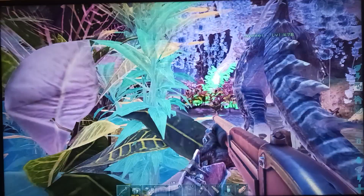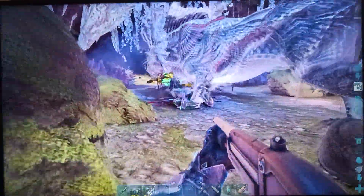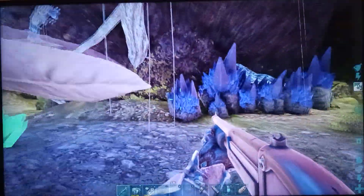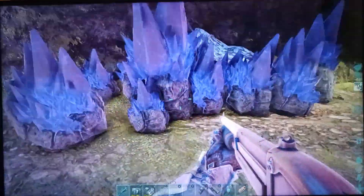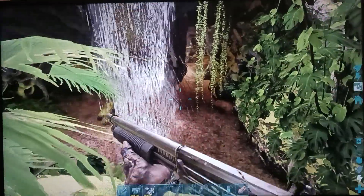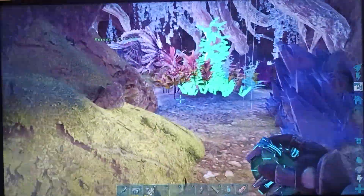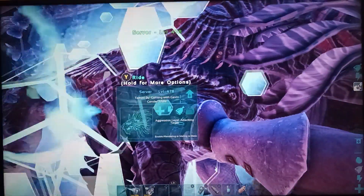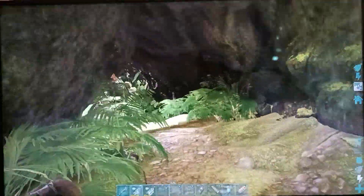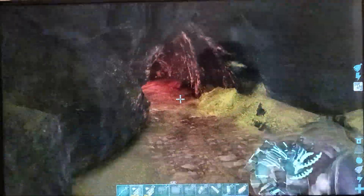Worst case scenario — there we go, there it is! I love how it just sits there and waits. These look like gotcha crystals — obviously they're not. Stick to the right; we might have to come back for that. There's a waterfall! Let's go back and snag the shadow mane. This is quite a tight cave — they're not tight in a good way. You can go up in here too — that's neat!